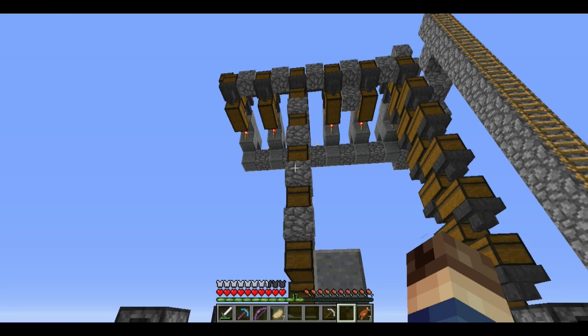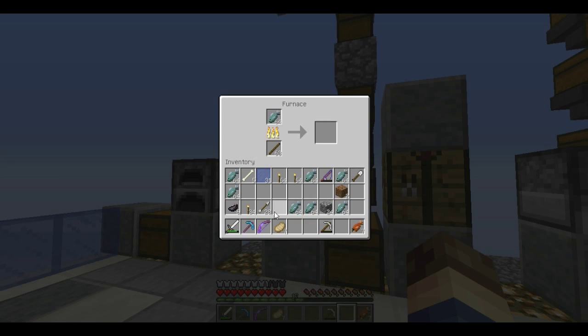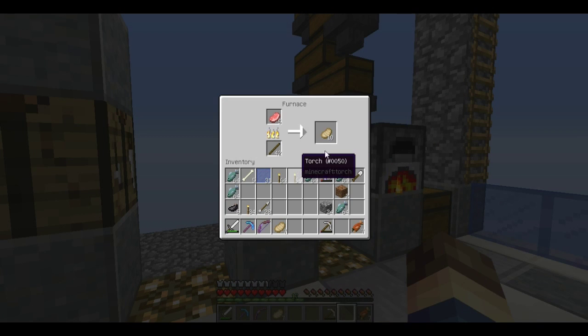If you didn't know it, witches can drop sticks. In fact, I do believe they drop twice as many sticks as anything else. So I'm going to use that fact to smelt up all of our fish. I keep saying smelt, but you really don't smelt fish — you cook them, like you do cooked pork chops.